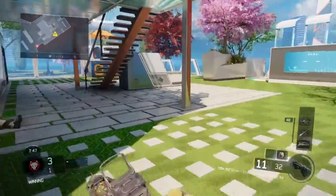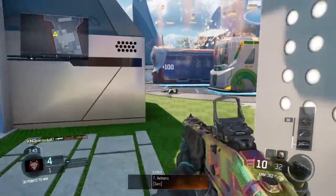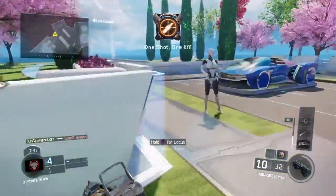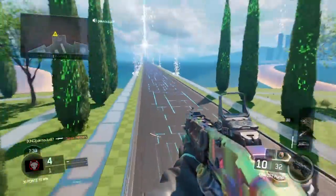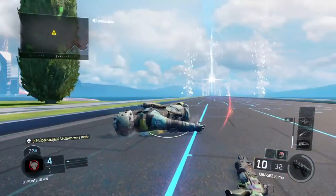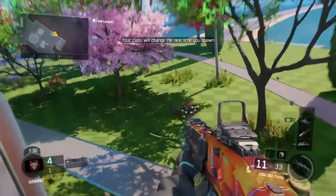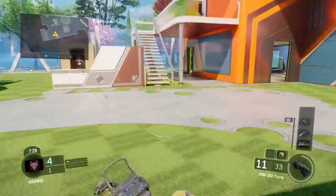I need to get my guy killed — going outside the map is the best way. I forgot to change something, let me do it again. Oh, you can't do it here.